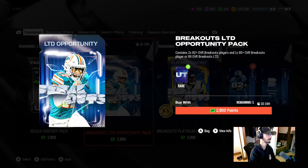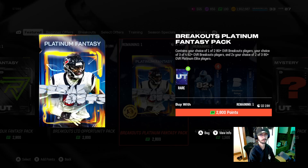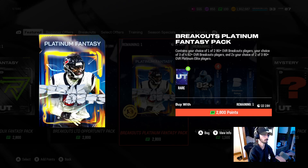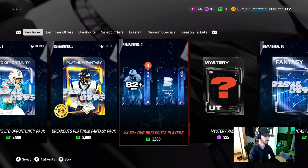They also gave us a quick sell offer — contains your choice of one of two 80 overall breakout players, your choice of three of four 82-plus breakout players, and two choices of two of three 80-plus overall quick sell cards. Odds are 14% at an 88, 64% at an 85, and 100% at an 82 for the whole pack. That pack could be really good.